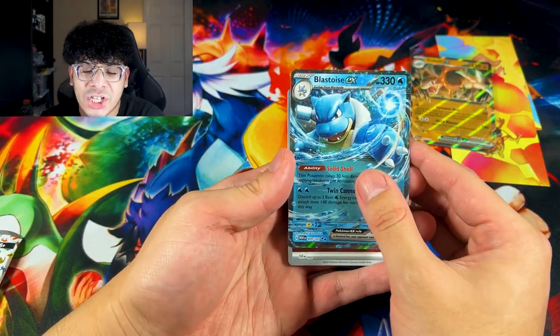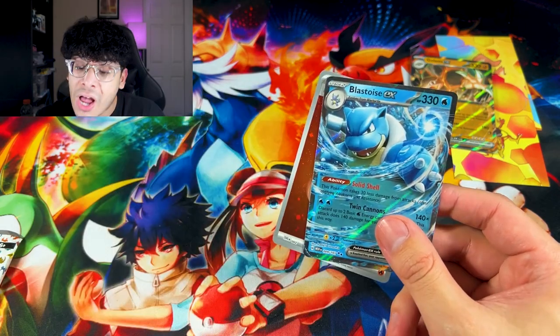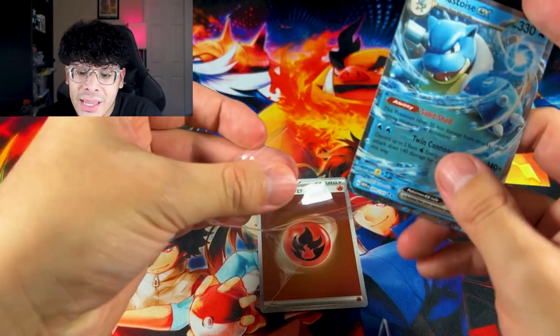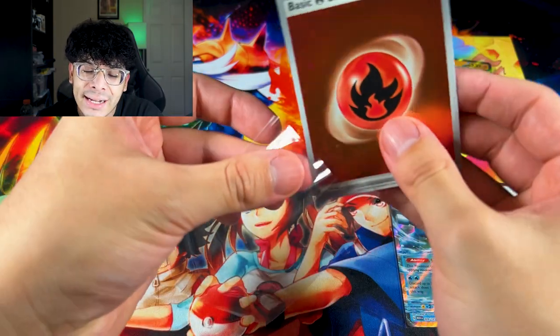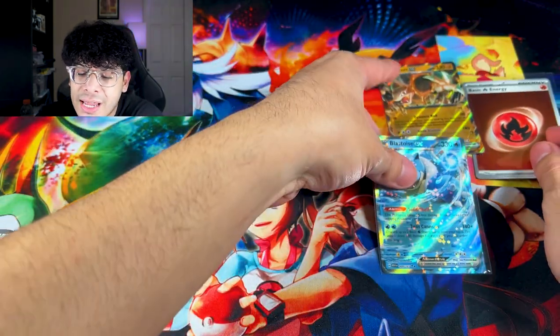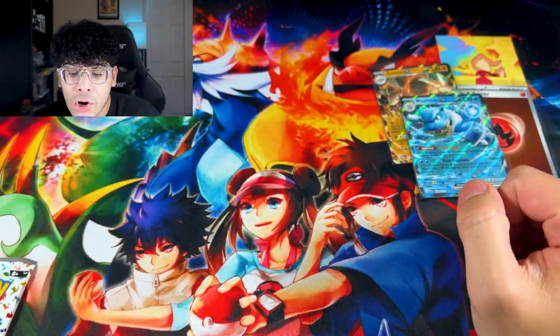On top of this Blastoise, ladies and gentlemen, we got that Fire Energy Cosmos holo. But I'm mostly happy about this Blastoise. This Blastoise is not bad — it's one of the better regular EX cards that you can get. Obviously aside from Charizard, Blastoise is goated.